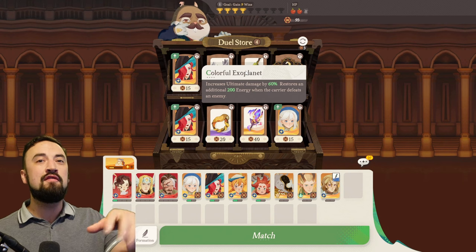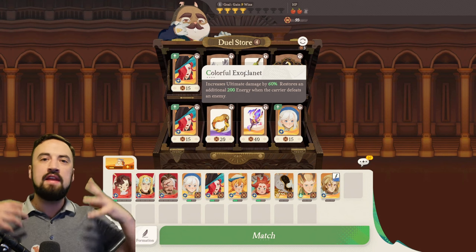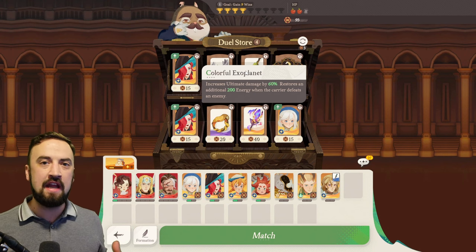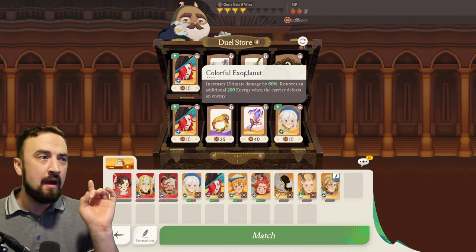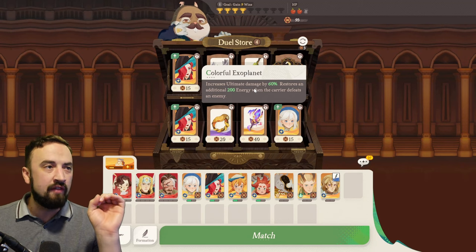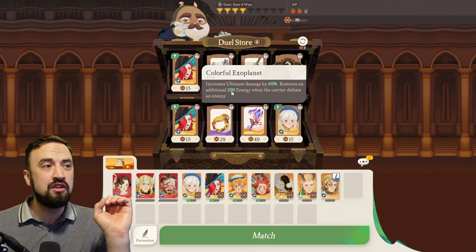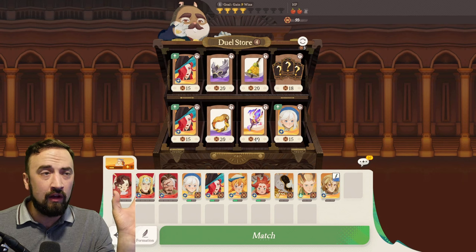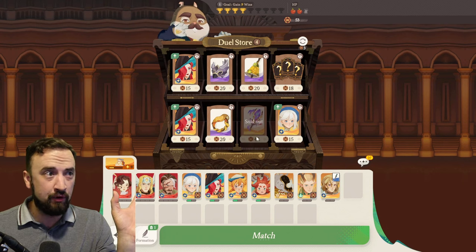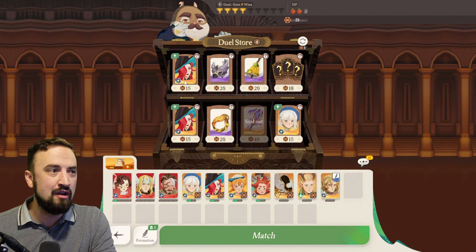There are blue pieces of gear that for 10 coins give you a shield or reduce damage taken — pick those up if you need them to keep progressing. But really keep your eye open for stuff like Colorful Exoplanet: increases ultimate damage by 60% and restores an additional 200 energy when the character defeats an enemy. Does anything scream Vala more than that? No — you pick that up. You're going to buy that thing. Then I'll refresh the shop — I'm getting baited a little by potential upgrades for characters I'm not currently using. I'm going to pass on those.